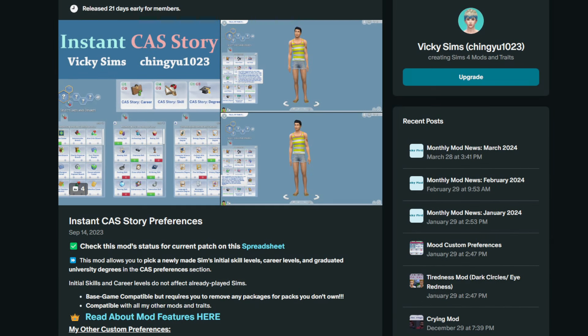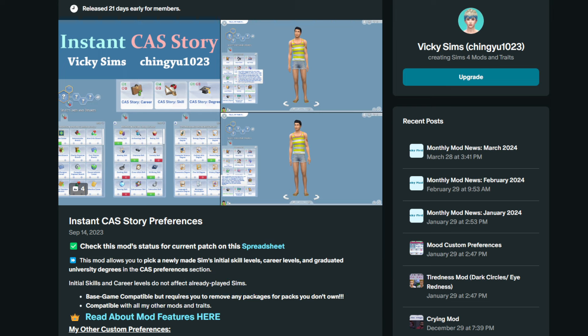This next mod is called the Instant CAS Story by Vicky and Chen Yu. This is a really great mod if you want to create a Sim but don't have time to play through their life. You'll have a couple of choices that you can only do while in CAS — the convenience of it all. You get to give them a career, a degree, and some skill.